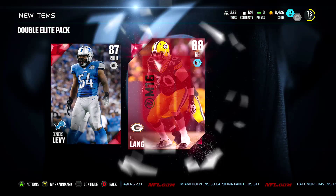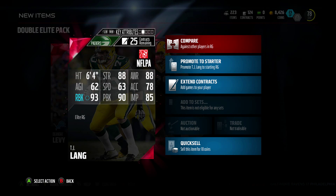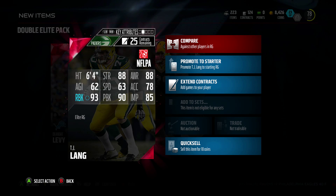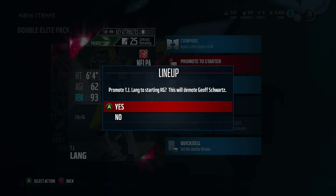As long as this is not John Kuhn or Jordy Nelson I will be satisfied, and we get TJ. Oh my — I don't want a Packer and they give me a Packer. But this is probably one of the best linemen to be honest. He's got 93 run block and 90 pass block. That is just crazy.